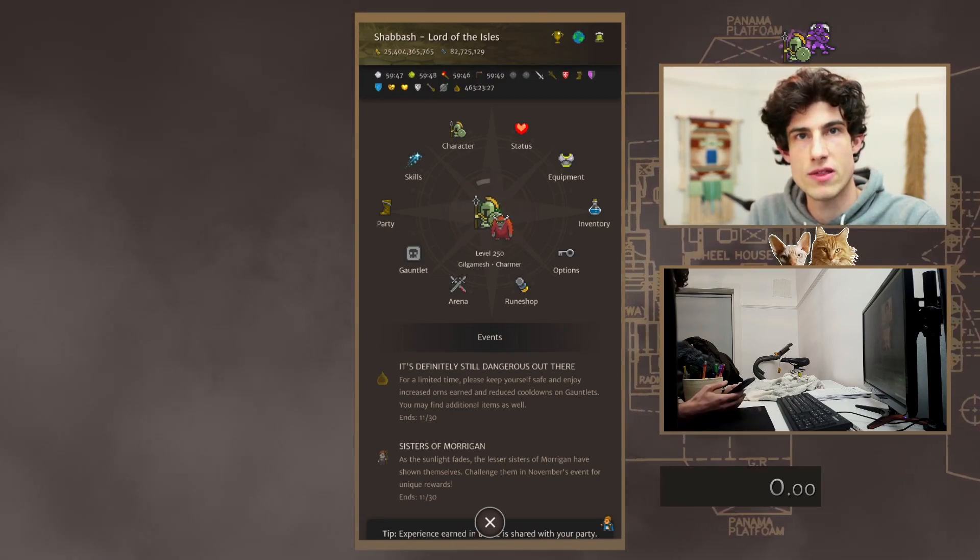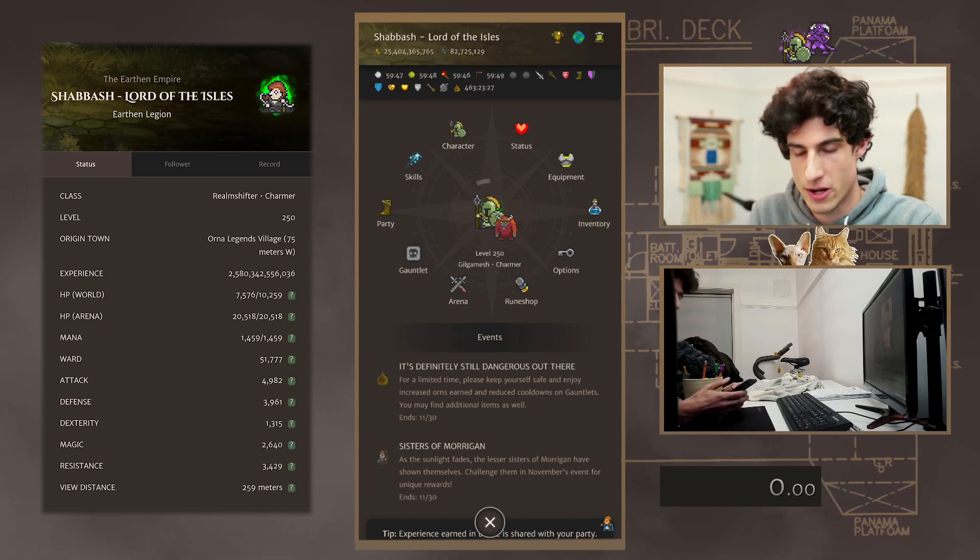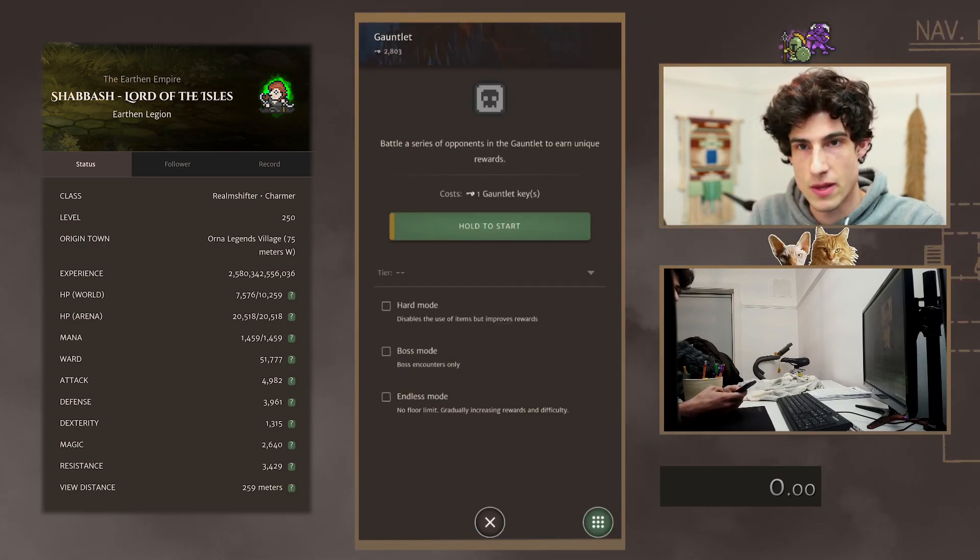So the build I'm going to be running with is Realm Shift of Charmer. I'm going to buff up with Gilgamesh and then swap out. I've got a few failed attempts — I'll probably clip them in later.